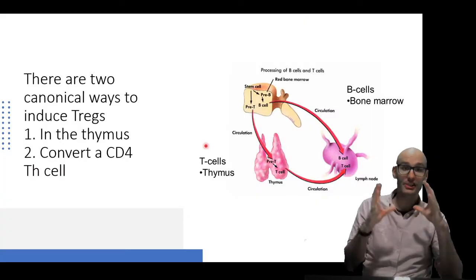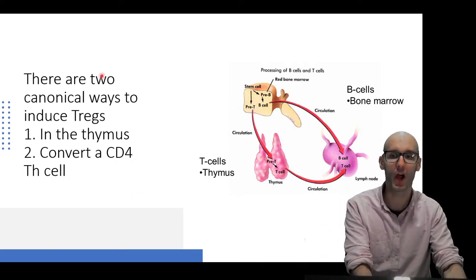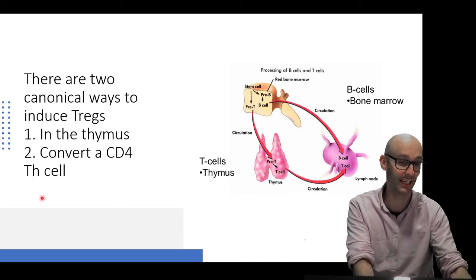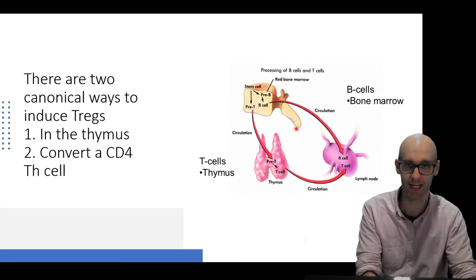There are two main canonical ways to get regulatory T cells. One is in the thymus, and one is to convert a helper cell into a regulatory T cell. There are more ways, but these are the two main ways.